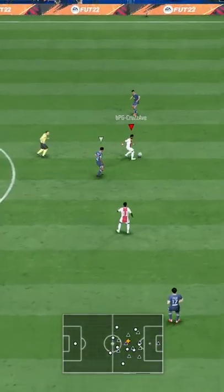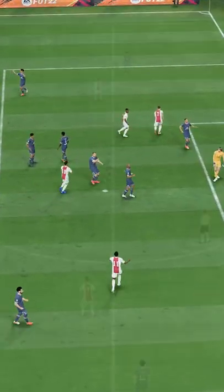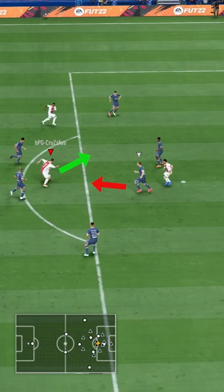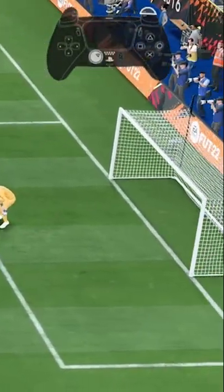Now the versatility comes in. Ten minutes later that match, I get into nearly the identical spot but this time I use a variation of the step-over that allows for a straightforward sprint boost instead of the direction change. Simply press sprint after you do the right stick movement and your player is going to accelerate forward.